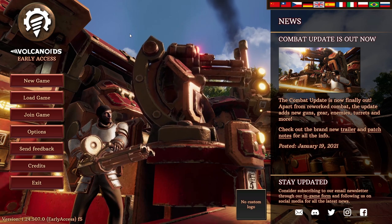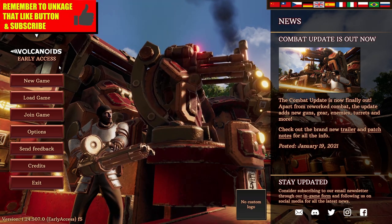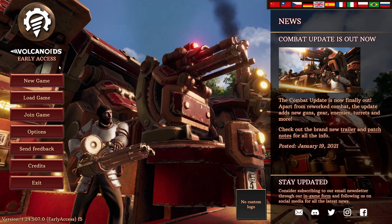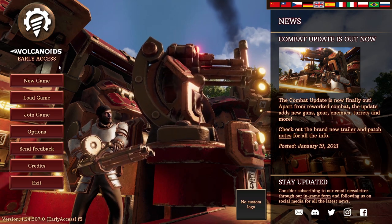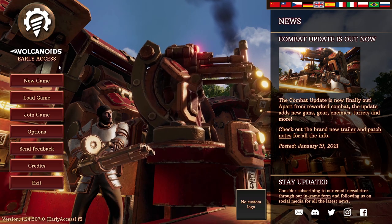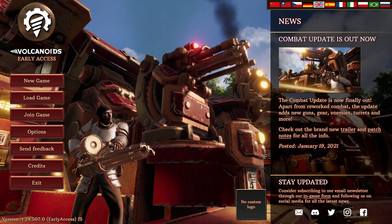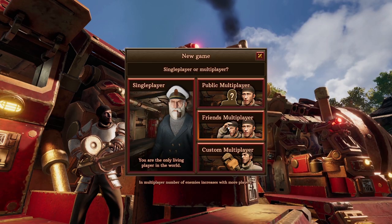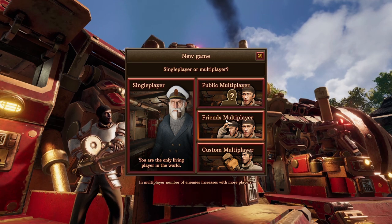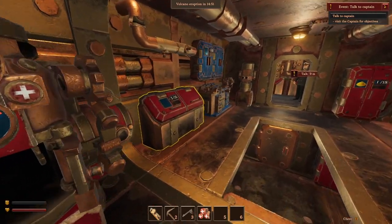Thank you for hanging out with me today, this is KJ48 and welcome to Vulcanoids Early Access. Vulcanoids is a first-person base-building survival game set in a steampunk era where humans and technology meet. Explore a volcanic island operating giant drills and enduring eruptions triggered by mechanical beings. It's normally $20 on Steam but right now it's $16 until February 5th. I haven't messed around with multiplayer but it does have it — I played this game a couple years ago and I don't think they had it back then, but it's nice to know it's there.